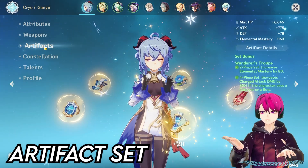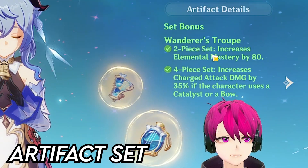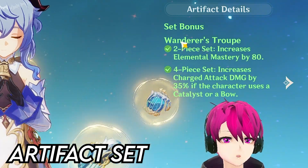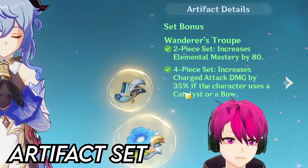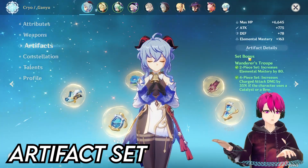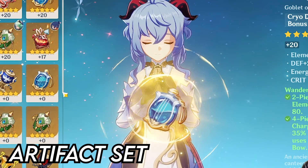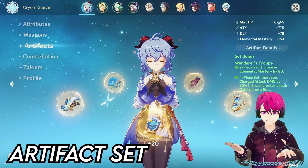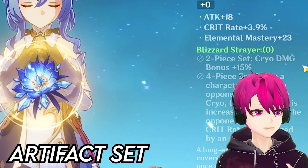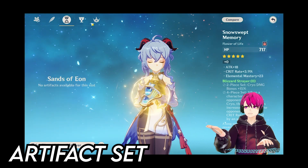That's it for the weapons. Let's go to the artifacts. Basically, the best set you could put on Ganyu is the Wanderer's Troupe. Why? Because the 2-piece set increases your elemental mastery by 80 already, and that's going to make you deal more elemental reaction damage. And the 4-piece set increases your attack damage by 35% if the character uses a catalyst or a bow — which in this case Ganyu is a bow user. So she will definitely benefit from this 4-piece set. I still think the best set you could put on her is the Wanderer's Troupe.